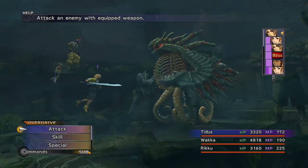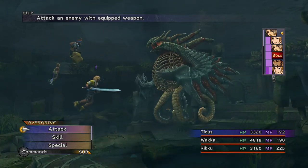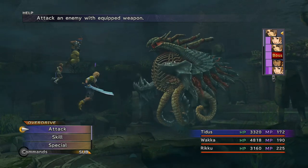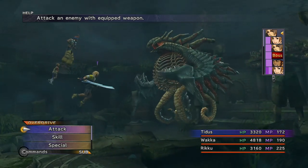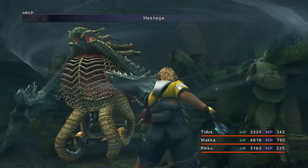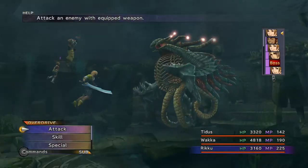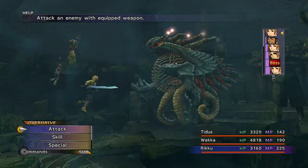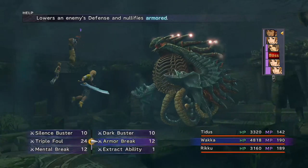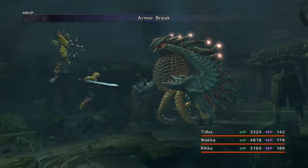I didn't have any problems with this boss because as part of the overpowered playthrough I already had the three strength spheres from dodging 50 lightning strikes, which I did the first time through the Thunder Plains. But if you don't have that additional strength it can be a little bit of a problem. One thing to bear in mind is that this boss can petrify you underwater, which is a big problem because it can shatter your characters. So if you have any Stone Ward or Stone Proof armors for Rikku, Tidus, or Wakka, those are a good idea to use.